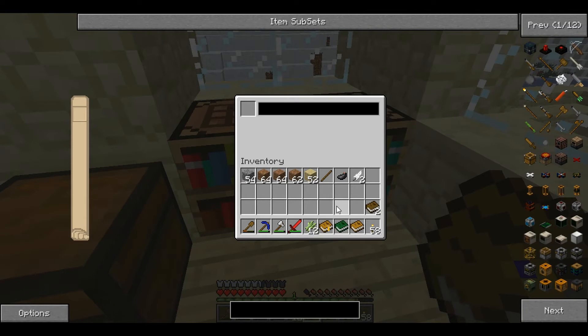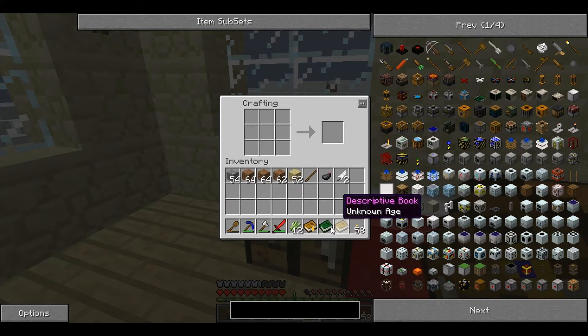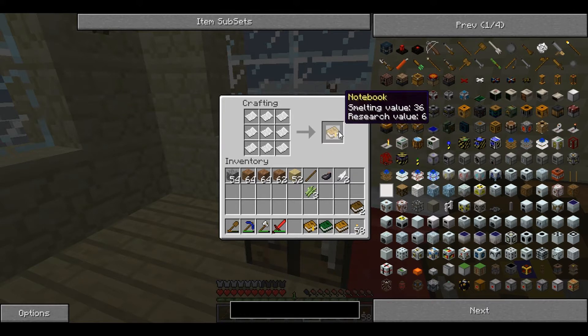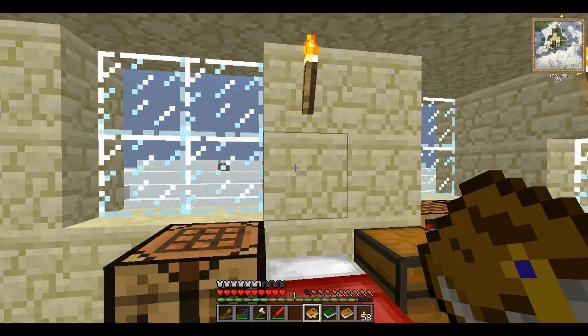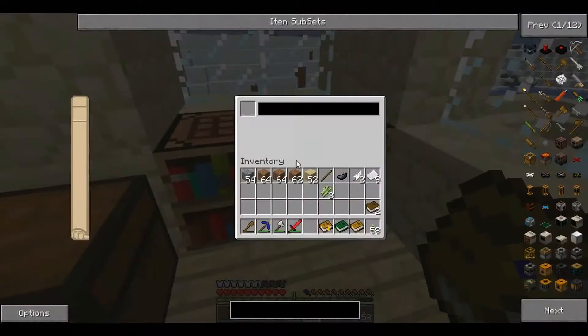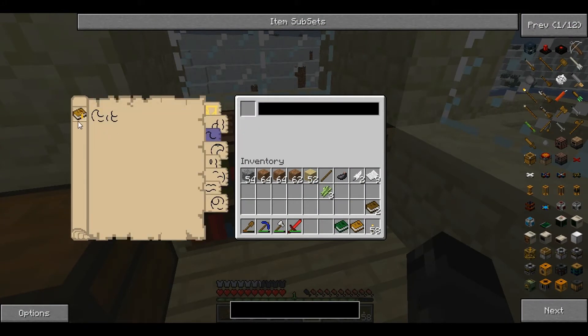For this mod you can make three kinds of book: descriptive books, linking books and notebooks. Notebooks are made with nine pieces of paper laid out like that. A notebook can't be used on its own — it can only be used in conjunction with the writing desk. You place it on the left and it shows you all the symbols that you've got from descriptive books.